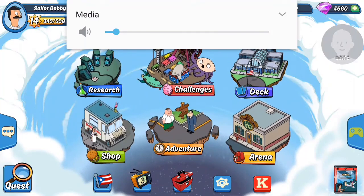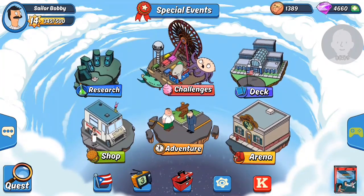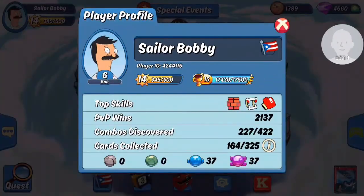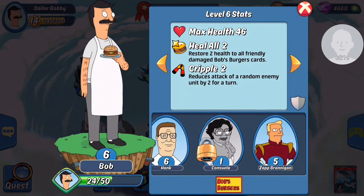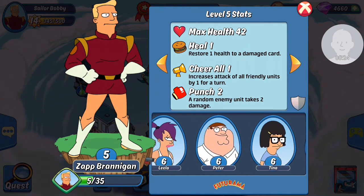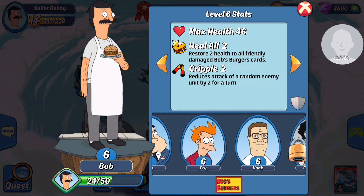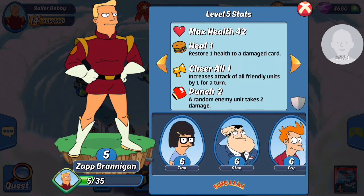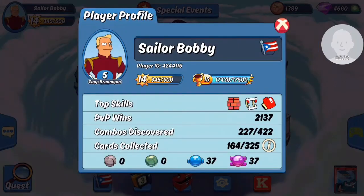Alright, good morning everybody! I went ahead and purchased the Zap Branigan bundle this morning, got him unlocked to level five. I don't know if I'm gonna use him just yet — the cheer all isn't bad, but I'm still deciding.